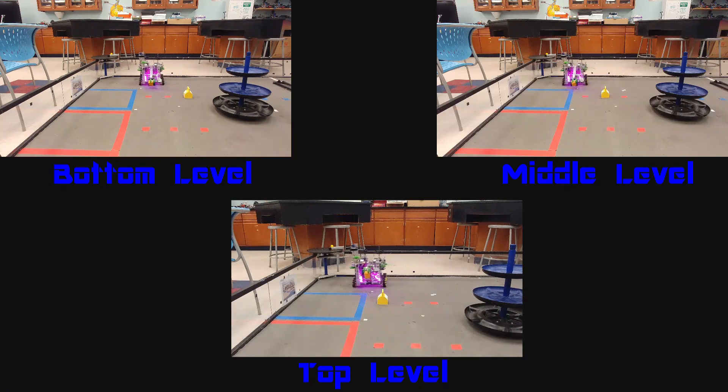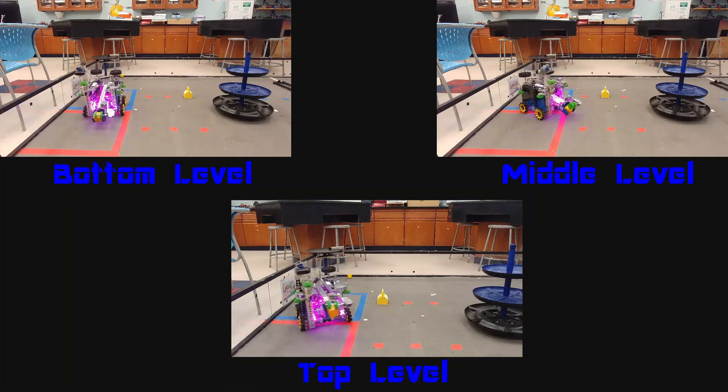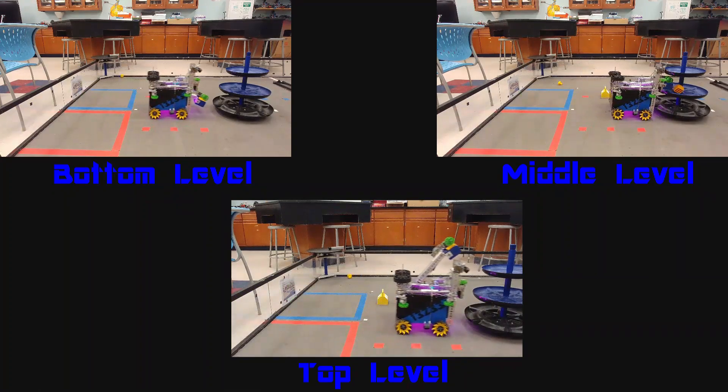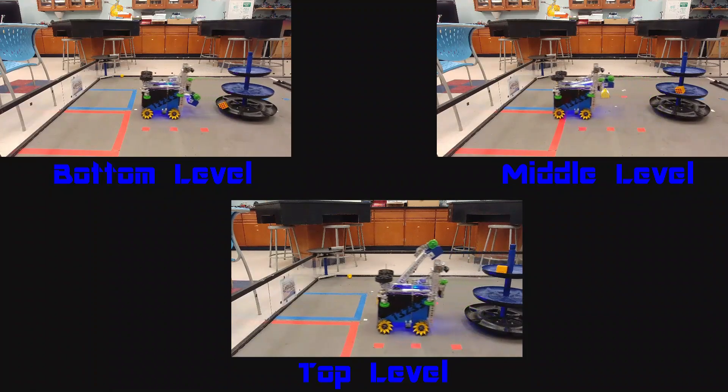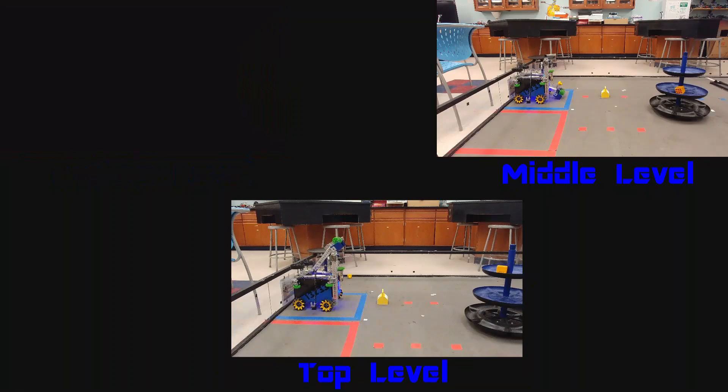We can also start on the storage side, in which we deliver the duck and place the preload. In all of our autonomous, we have a driving function to ensure the robot moves consistently. It uses encoders to drive a given distance with equal power, and an IMU for correcting the angle to keep it going straight. The voltage sensor is used to give the motors the same amount of power, regardless of the battery voltage.